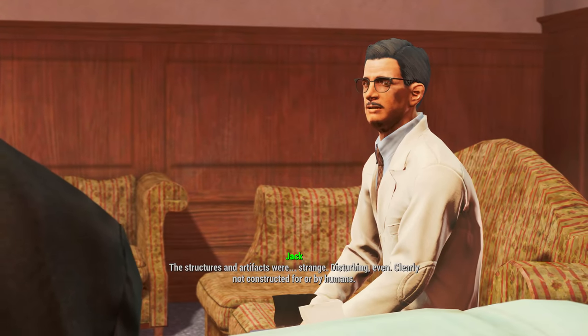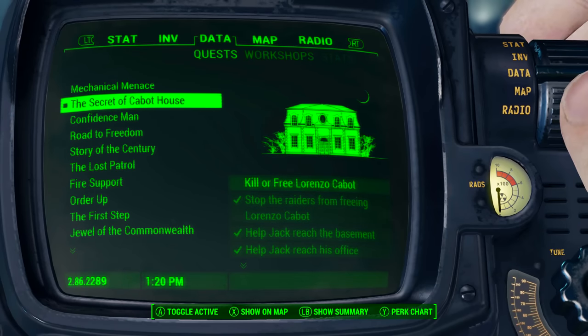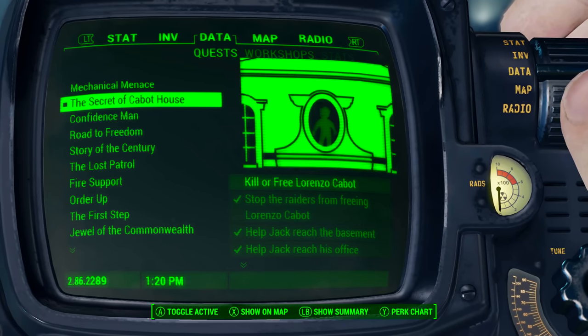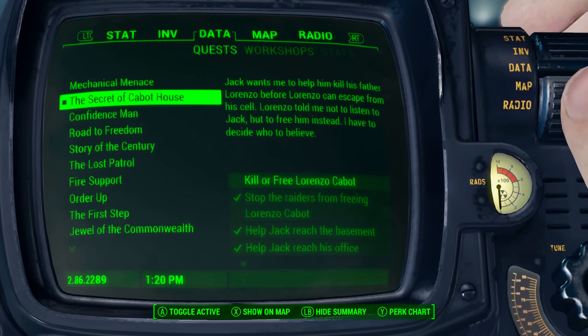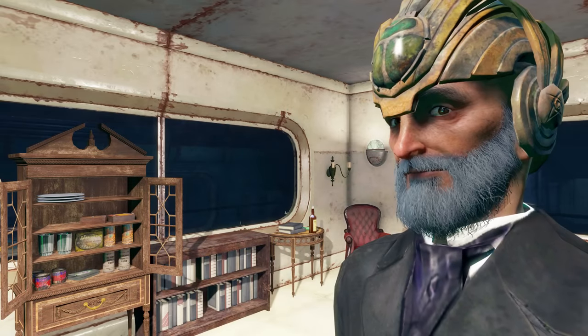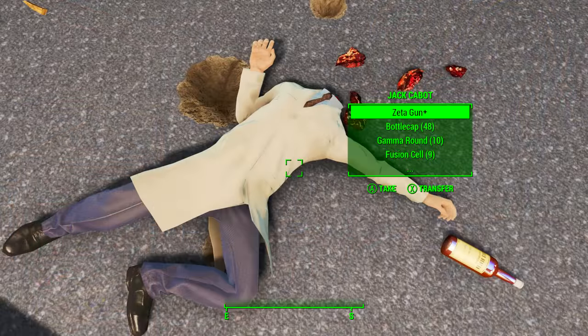Now to move on — like I said earlier, you want to keep doing the quests for Jack Cabot. Eventually you will be on the quest The Secret of Cabot House, and at the last stage of this quest you must kill or free Lorenzo Cabot. Specifically to get the Zeta gun, you will have to side with Lorenzo and free him. In turn, you will have to kill Jack Cabot, and on Jack's body will be found the Zeta gun.